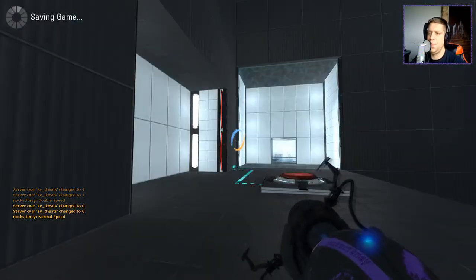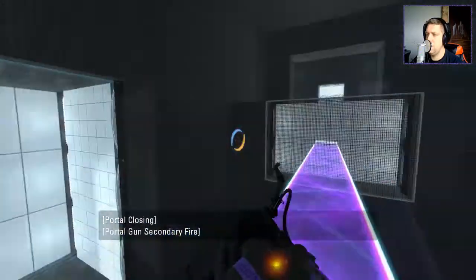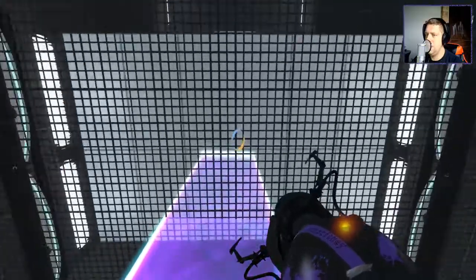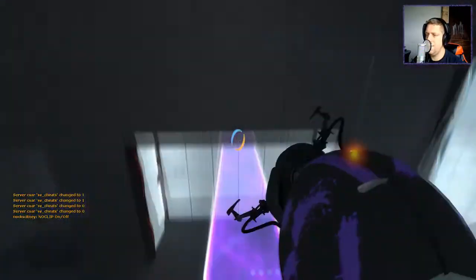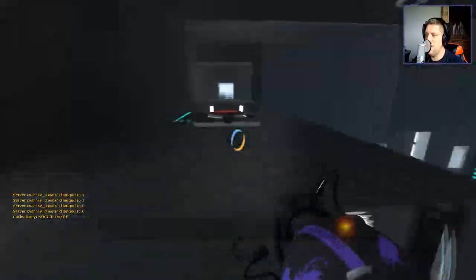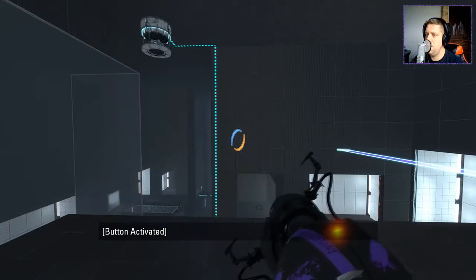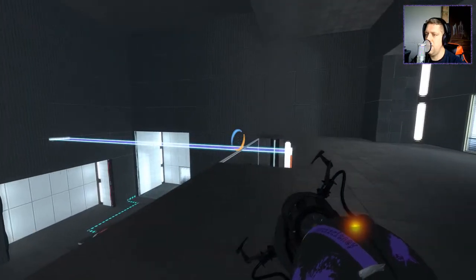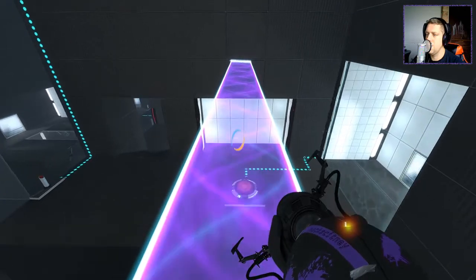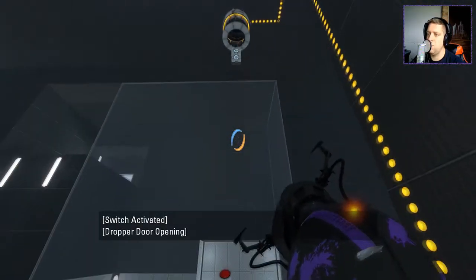And in this area, what have we got here? So we should be able to get ourselves up to here by doing this. And then this. So we can go up to here. Okay, so we need a cube here, which will do that. Here we can actually grab the cube. I'm guessing the cube is going to auto-respawn, because that would be some horrible, cruel timing if not.